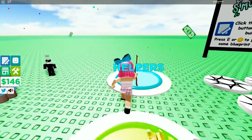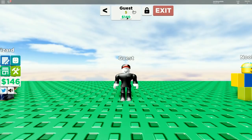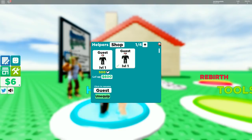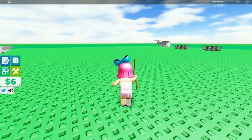We could buy helpers - then they could build for us! They're only 140. I can actually afford one. I just bought one - he's level one. I need to equip him.